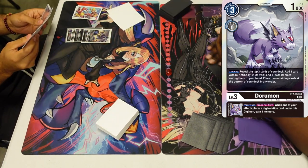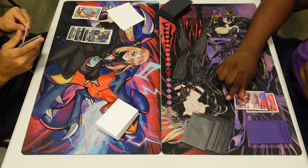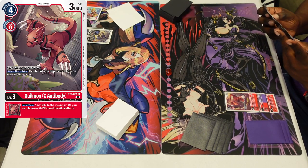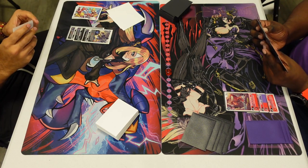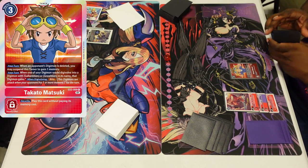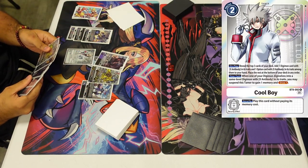Now we're going to Game 3. Game 3 makes me go first. I honestly think Gallant is a deck that likes to go second as well, just because you're trying to answer your opponent's board. We're going to set up Doruga in the back. He's going to go Guilmon — the Rush Guilmon — as well as X-Antibody to boost the inherited, being able to get an extra thousand on the DP threshold. Cycling another card, playing Takado out, putting me to one.